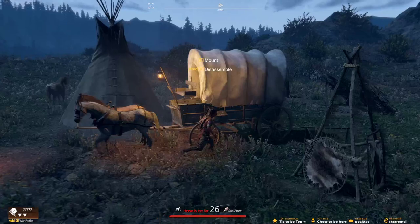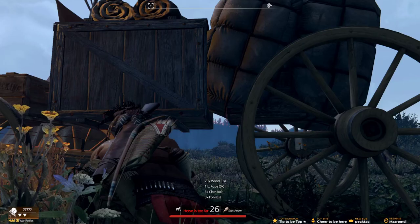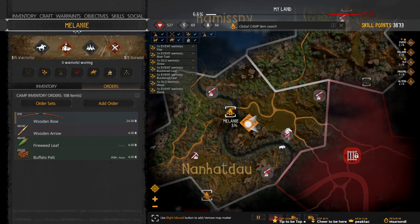Let's just have another look in here, see if there's any food or anything. Supplies. Alright, let's disassemble. You are on buffalo pelts, that's why you've got loads. Wait a minute - 20 buffalo pelts.